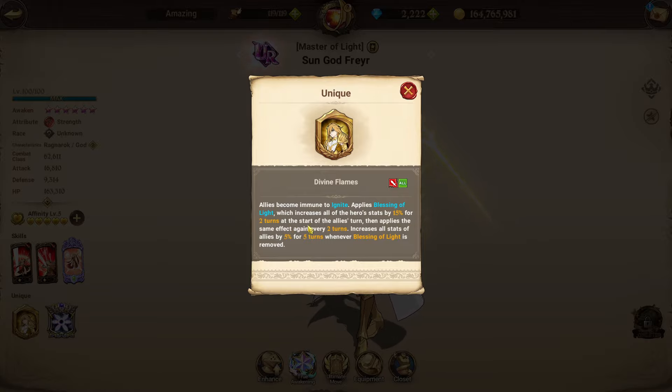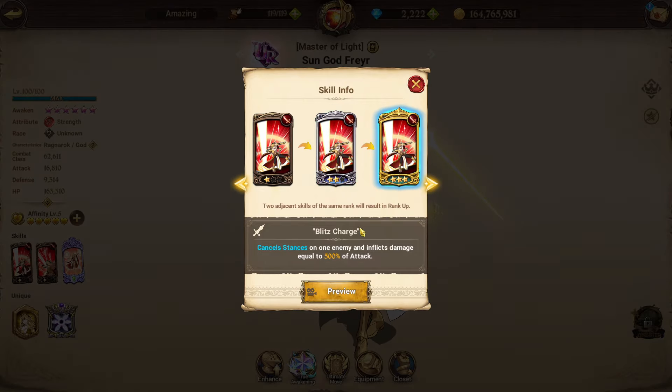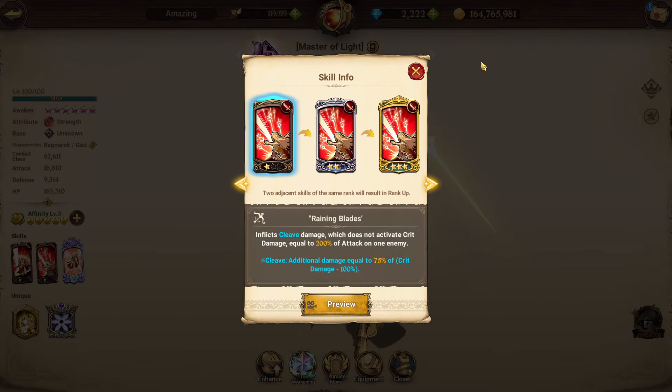Frayer has a cancel stance single-target skill scaling up to 500% of attack on ranks two and three. His second skill features a cleave effect: additional damage equal to 75% of critical damage minus 100 - essentially guaranteed crit-level damage even without counting as a crit. This scales from 200%, 300%, and 500% of attack, making it a very strong skill. His ultimate is the second death ultimate in the game - the first being the original Escanor - dealing 100% of final damage as additional damage, hitting a random target on death.